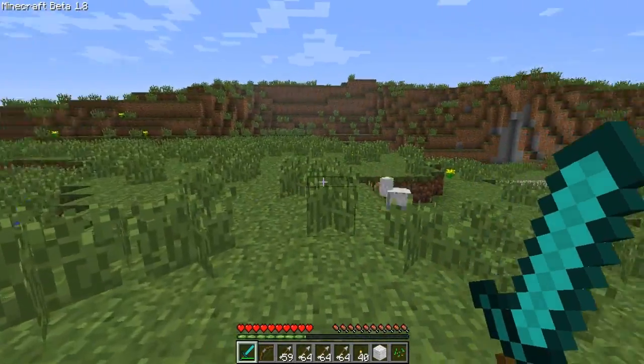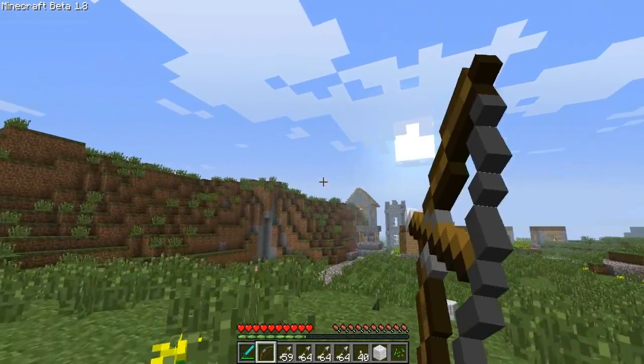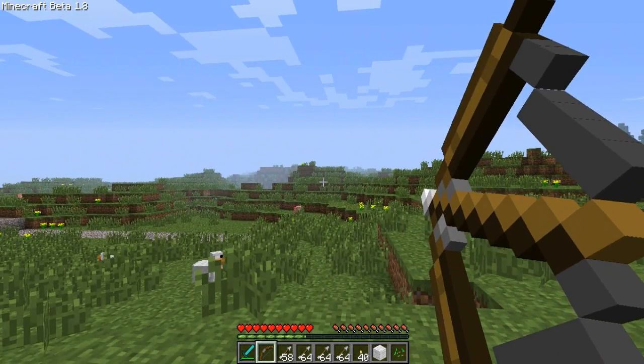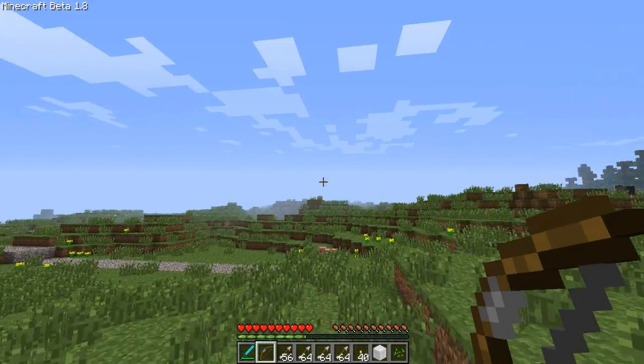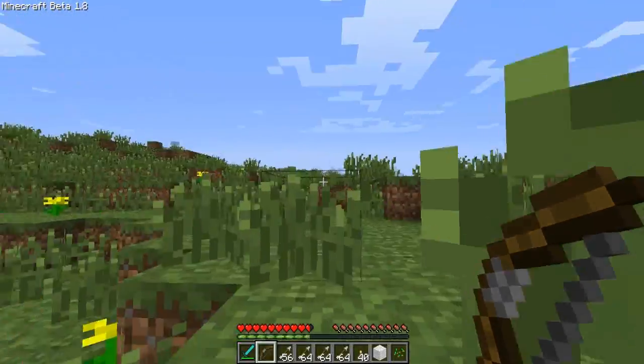I'm not quite sure what happens if you fill it up completely, but I know it just keeps resetting. The bow can now recharge — see how it shoots there? It went pretty far. But if you just tap it, it doesn't go anywhere at all. You can actually kind of hit yourself if you're running. That's the new bow.